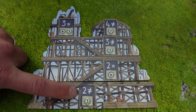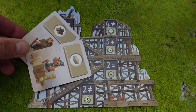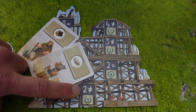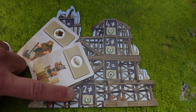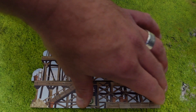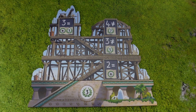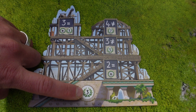You must build from the bottom going up. As soon as you collect resources matching what a level requires, you must build that level right away. Once built, the cards are discarded and the level is flipped to the finished side, scoring you those points at the end of the game.